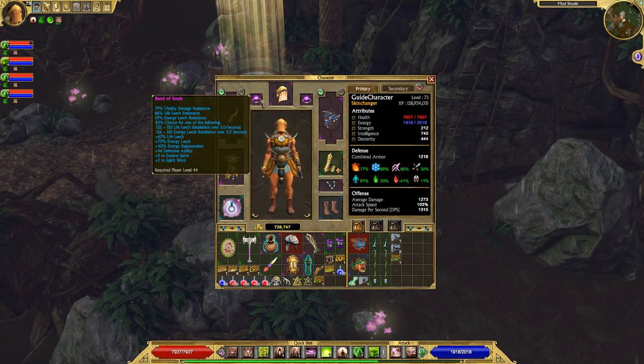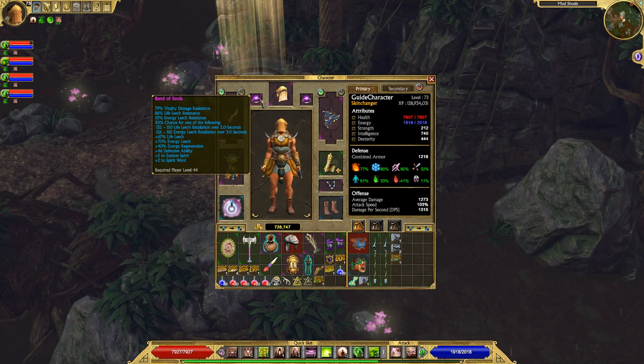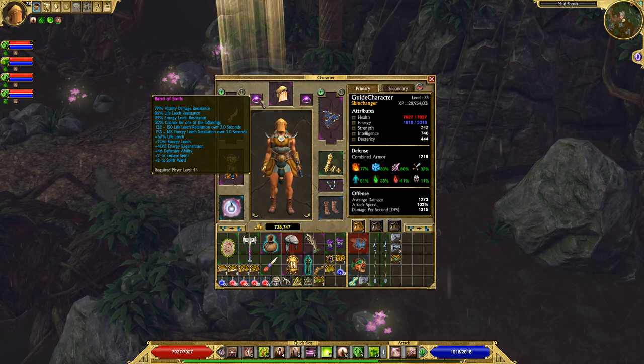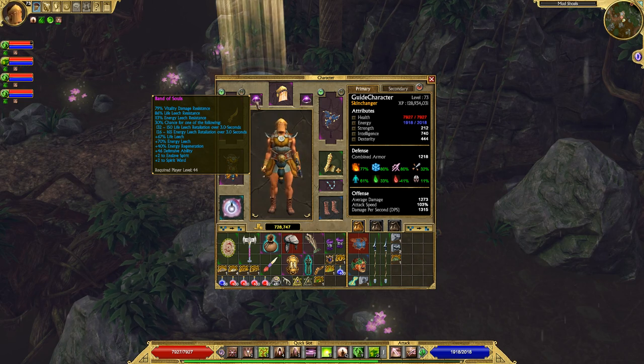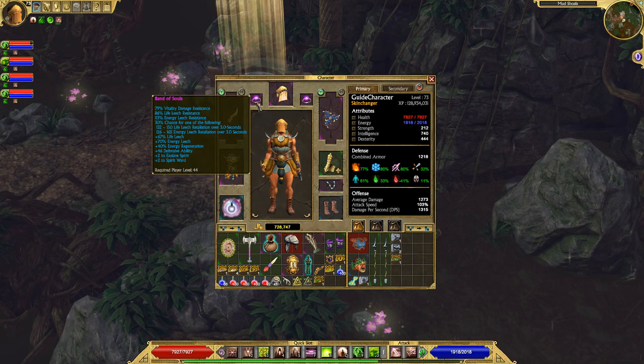Band of Souls I have for my vitality damage resistance. I also like the leech that comes on this ring — both energy leech and life leech — which are very, very good and help improve my survivability so long as I am in combat and attacking.